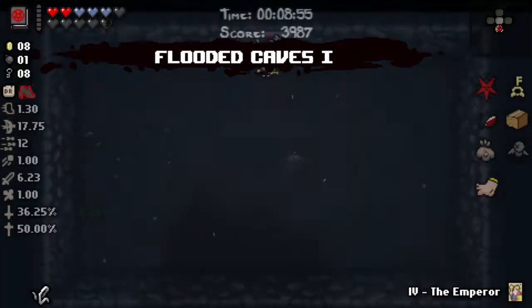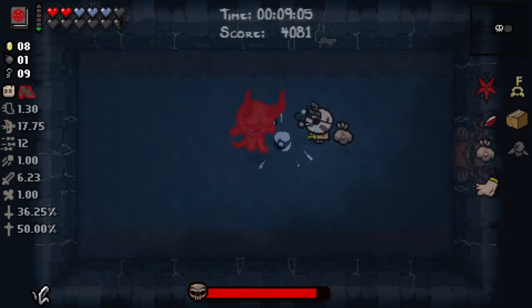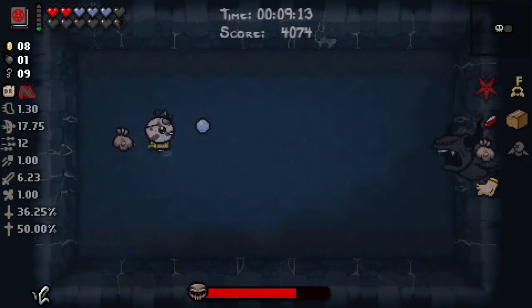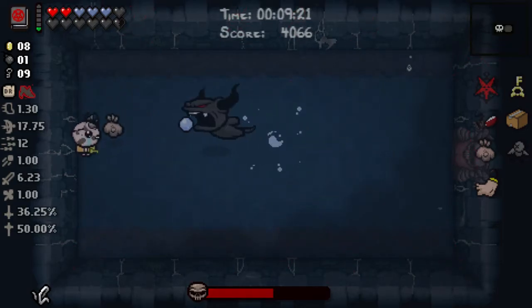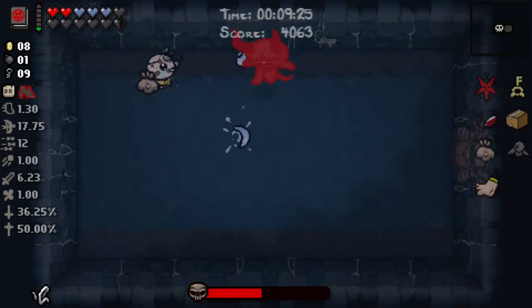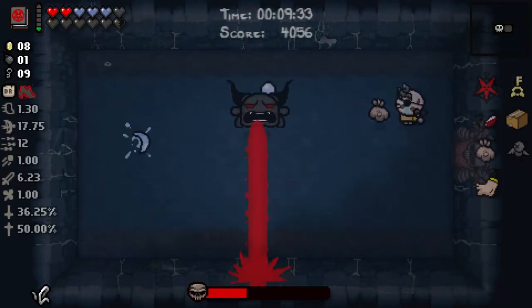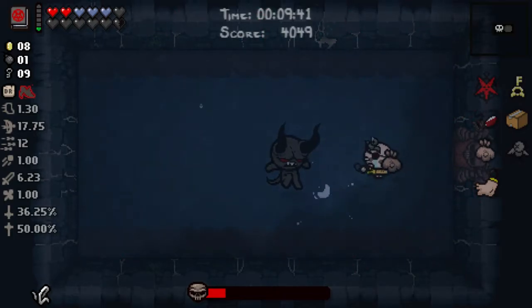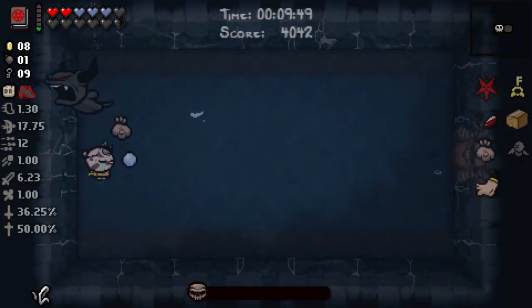We could go in here, kill this fella, grab this key, pop the Emperor — which gets us the Dark One. We can then shoot him in the face and not get hit by that tear. It's going to take a decent amount of time. We do have the damage up — the Pentagram at least. I wouldn't mind getting a tears up to counter out the tears down pill. Going to do a laser — go for that brimstone. He's dead now.